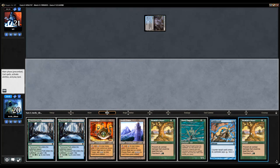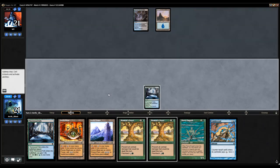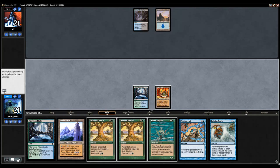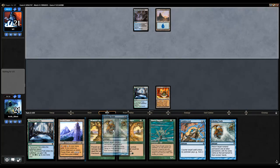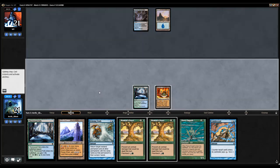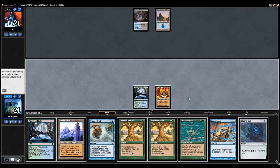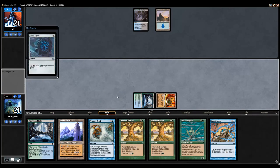Looks like we're up against a control deck, so the Moment's Piece is all but just about dead, unless it is — what is the name of that deck — the Blue-Black Flicker deck. Drew the Echoing Truths, that's not terrible. I decided there to play the untapped land because I didn't want my opponent to play Chittering Rats.